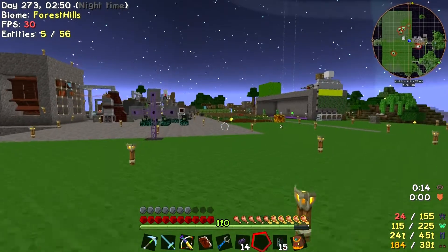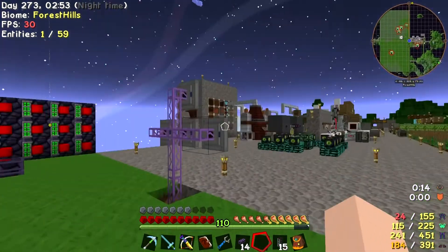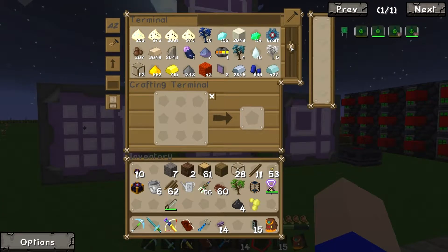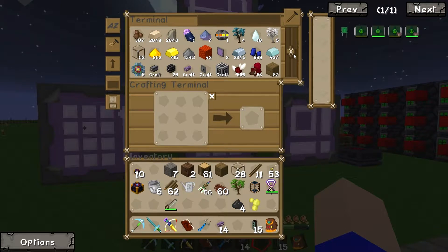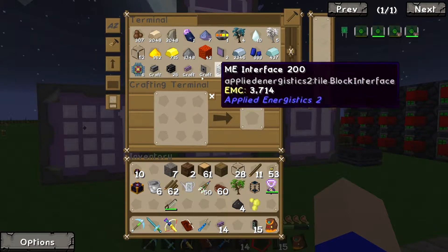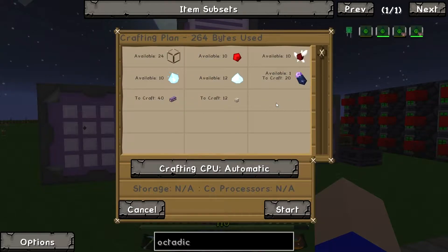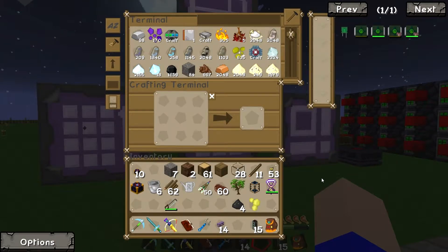I think we're probably going to need to craft some ME cable. We've got 14 on us, but you know what it's like. We only got 52 glass in there — that could be a problem. Let's craft 40 fluix cables. It's off and running, crafting 40 fluix cables.